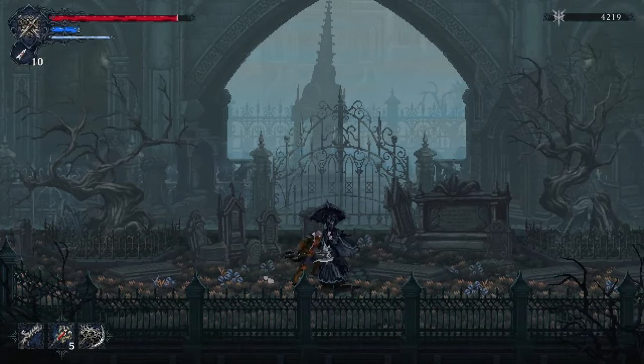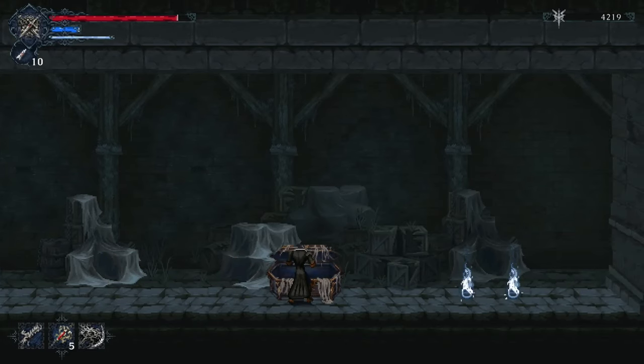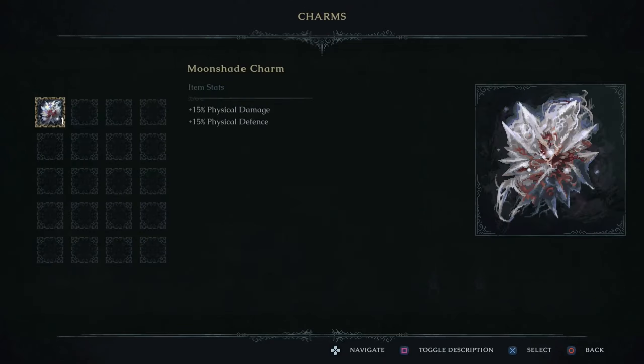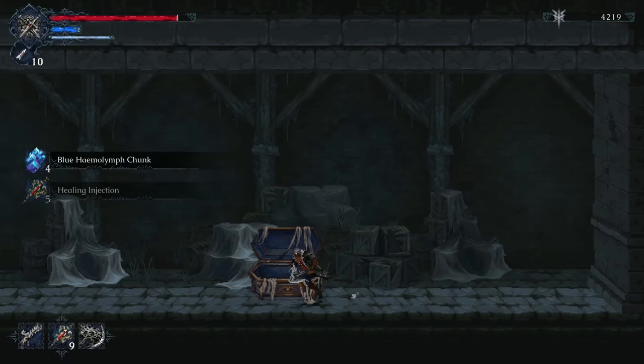We are on the right track. Behind you there's another door — go through it. We're going to grab our first charm. It's a very nice charm — we can equip three charms. This one gives us 1500 physical damage and physical defense. That's going to be pretty helpful, especially early on.